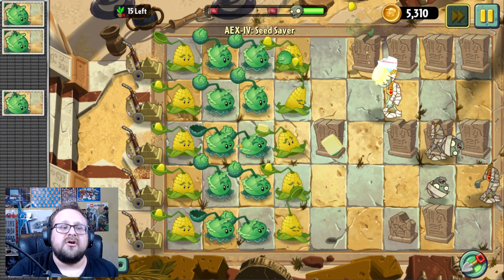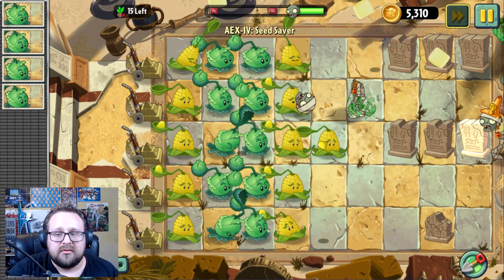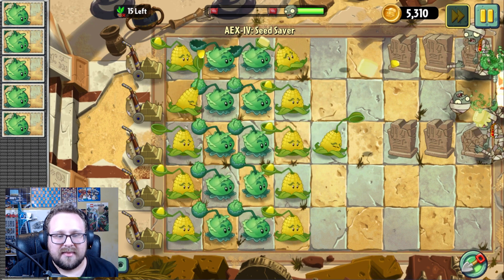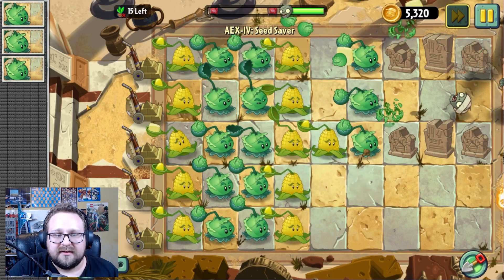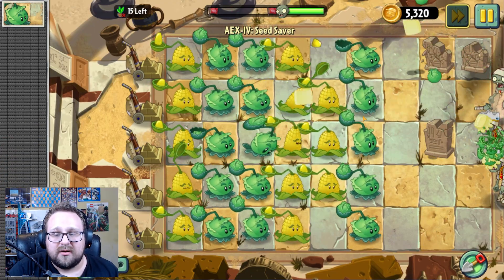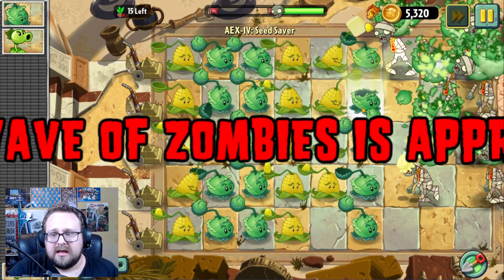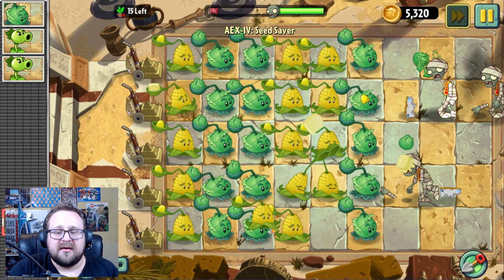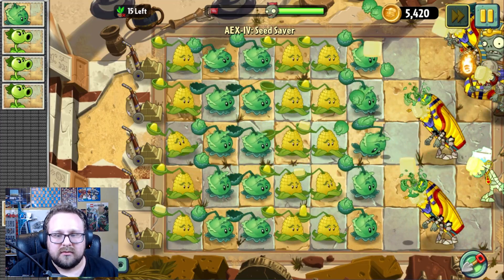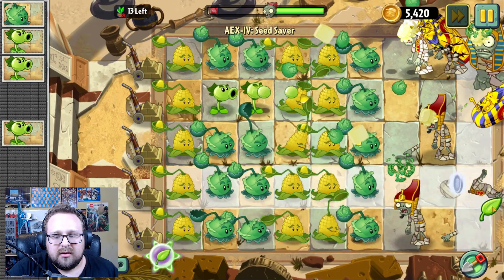I don't know the strategy for this level or what it's trying to project to me. We'll put down more corner-pults since they're slowing down zombies. Now I'm putting down cabbage-pults — I don't feel comfortable putting them too far up front because I can only lose so many plants before I lose the level. Oh, now you give me good plants! We're putting down cabbages but I have no more space in the lawn. I actually need to watch my plant count. Oh, it does count — placing a plant counts as using a plant. I shouldn't have done that.